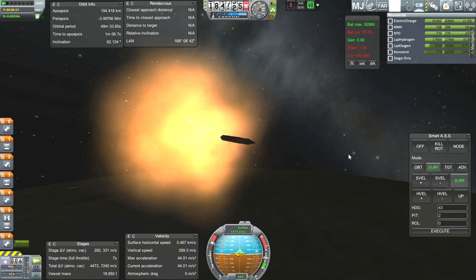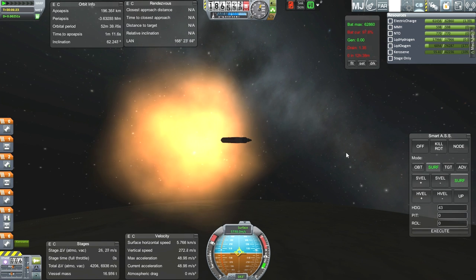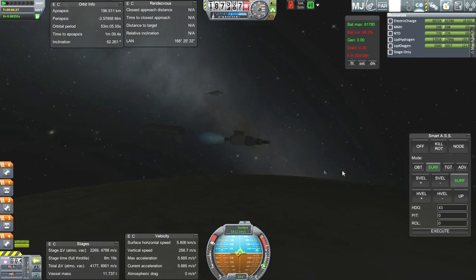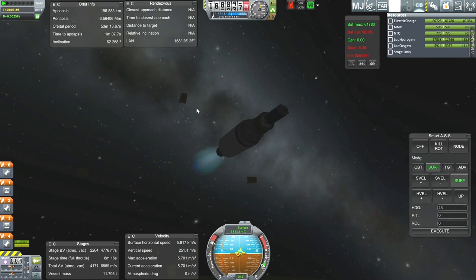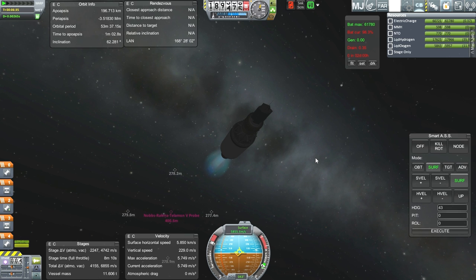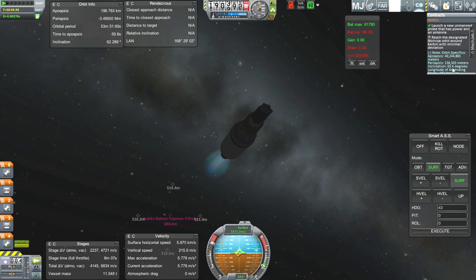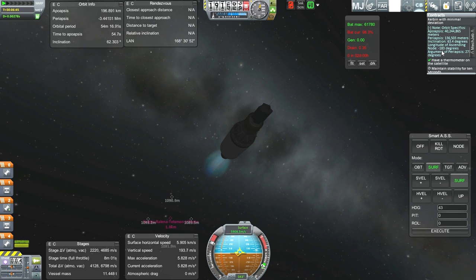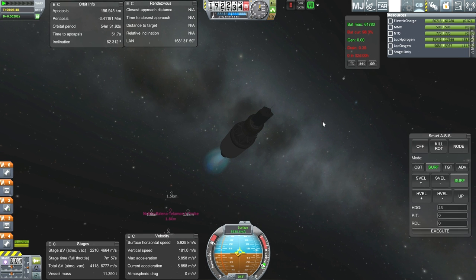We're getting ready to leave behind the core stage — ignite. Sounds like ignition of the RL10 is good; sound is about all I've got here right now. We'll definitely be passing apoapsis, but it should be fine. Target inclination is 63.4 degrees and we're continuing to increase our inclination at a steady pace. Target longitude of ascending node, I assume, is 177 if you wrap around the negative 183, and we're still a bit off from that.